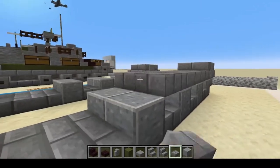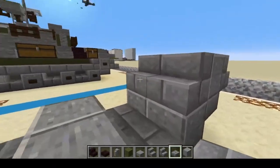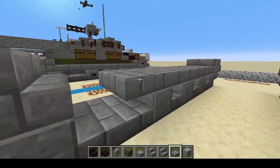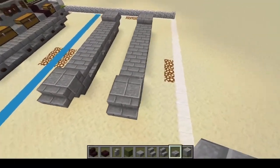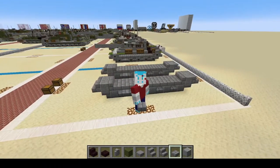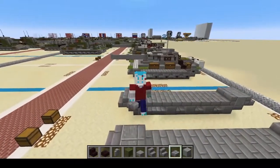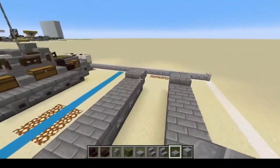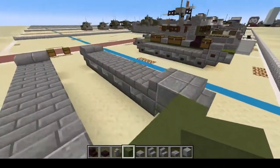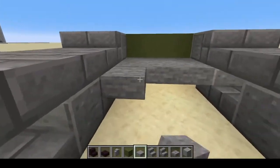We're just going to finish off with stone brick slabs on both sides. Remember, if I'm going too fast you can always pause, re-watch, and rewind. Next, starting from the rear, we're going to do three green blocks in the rear, then bring the stone slabs in and go all the way up to the front.